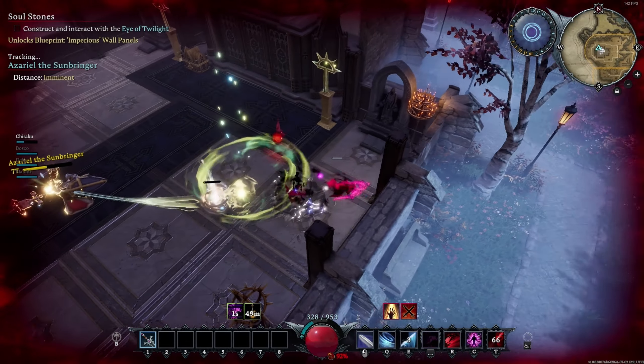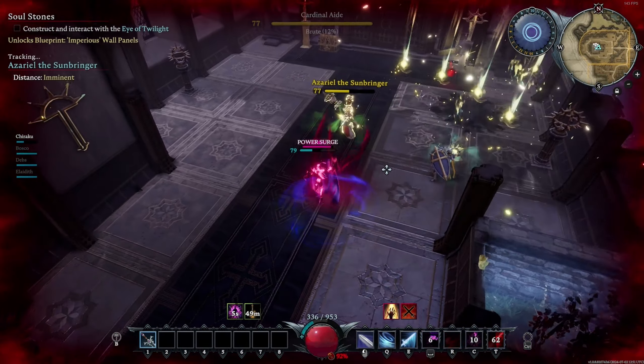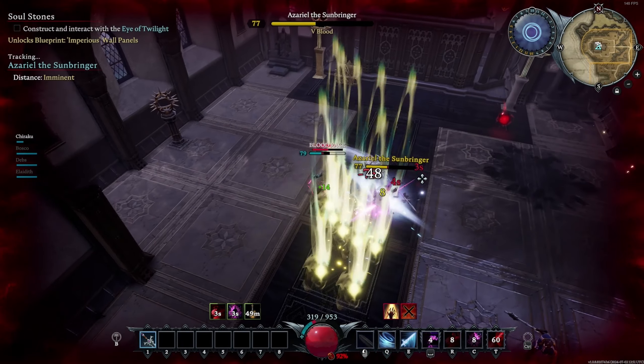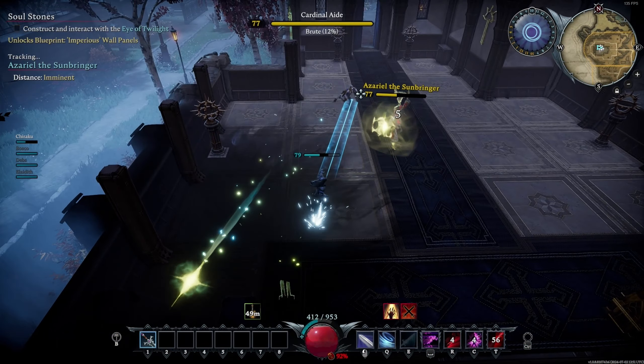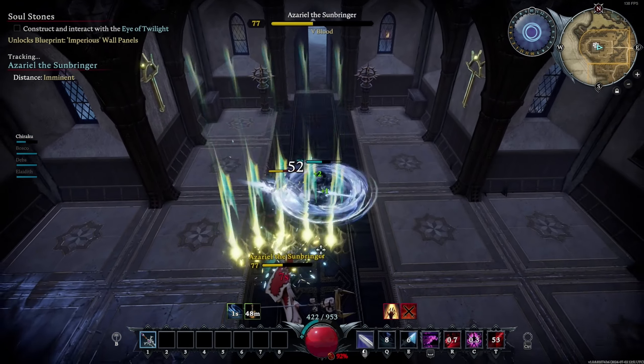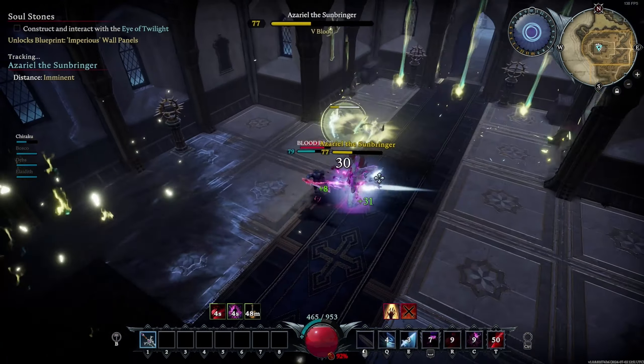The boss will also summon Holy Braziers that will slowly follow you around. When you get near these Braziers, Holy Explosions will happen. When hit, you will receive a large amount of damage and get slowed for about 2 seconds. You will have to kill these Braziers as the boss will be immune to all damage while linked to them.